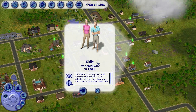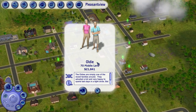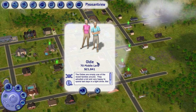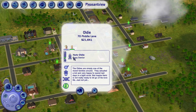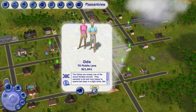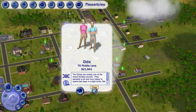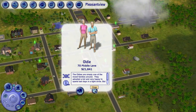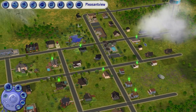The next family is the Oldies. They are the parents of Mary Sue Pleasant and have been in a very long, loyal relationship. However, Herb is actually a romance Sim, so I believe he should have some romance before the end of his life — and this might manifest in some out-of-wedlock drama around the town. We'll see where that leads!